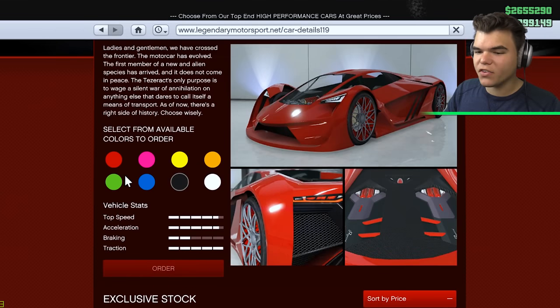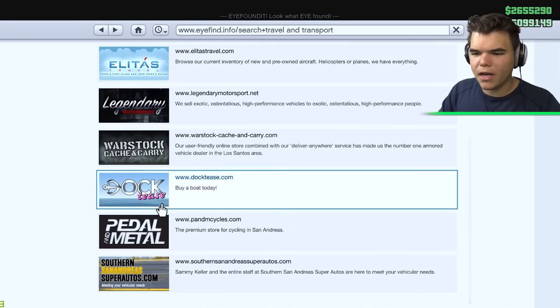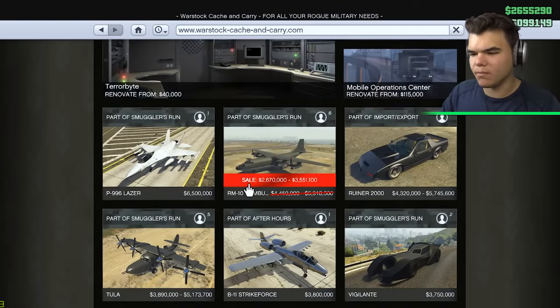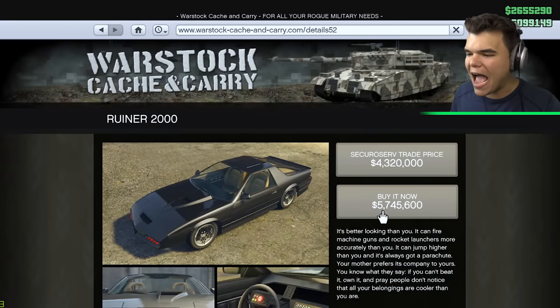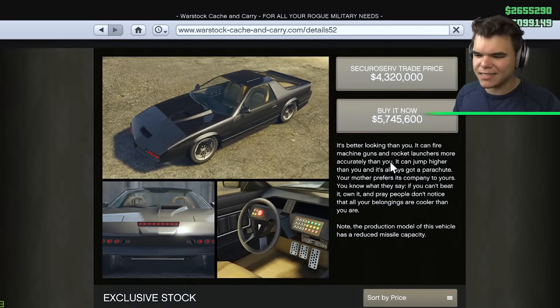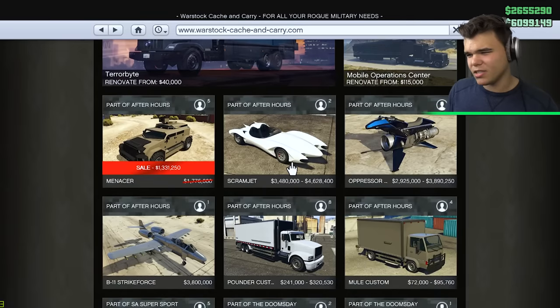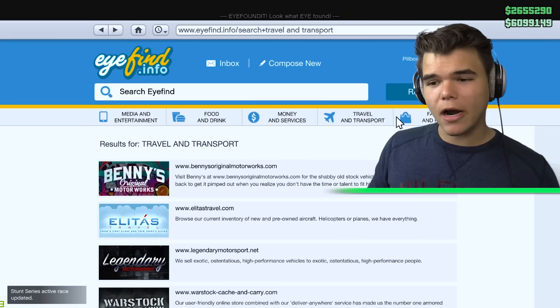Obviously we're going to have to purchase the Tezerac, and we are going to customize it. At the end of the video, we are going to do a speed test between the most expensive and cheapest car in the game. Are there any other expensive cars available? We've got a 6.5 million jet. And here we have the actual most expensive car in the game - the Ruiner 2000 - for 5.7 million dollars. This is a special car - it's got machine guns, it's got rockets. It's kind of like a parody of a James Bond movie. And even though this is the most expensive car, it's kind of like the Voodoo where it's not really just a car. You've got to customize this one like crazy, and you also have to buy a terabyte bus or mobile operation center to even be able to customize it. But anyway, I have both cars in my garage.